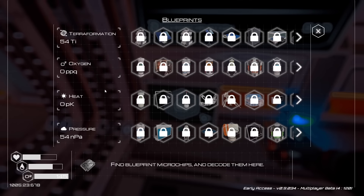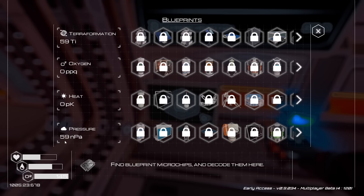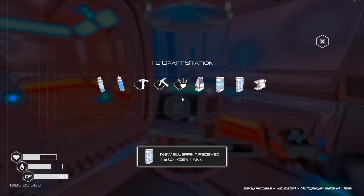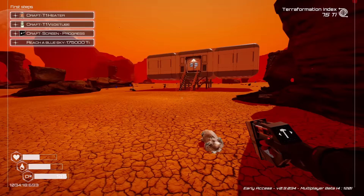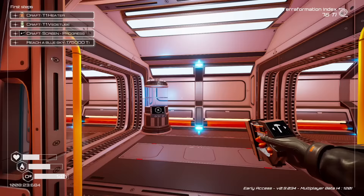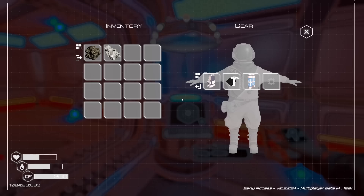As these levels increase, the blueprints will unlock. For instance, a level 2 oxygen tank will unlock at 70 NPA - we're almost there. Once this hits 70, the level 2 oxygen tank will unlock. There it is - let's go ahead and craft it. I need one more magnesium. There's some right here. And now this will automatically equip since I'm already wearing an oxygen tank. Now our oxygen is at 200.